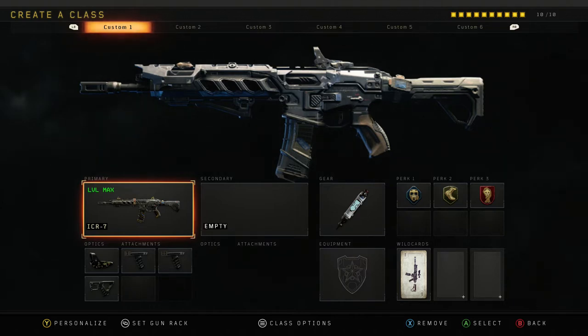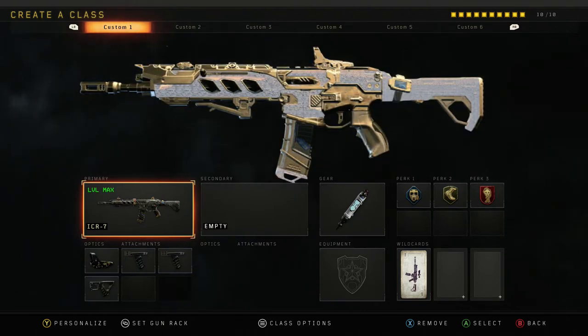How to get them sooner, how to get them faster, and a very simple process. So I made my five best class setups that really led me to getting diamond ARs. These are specifically designed for the headshots.